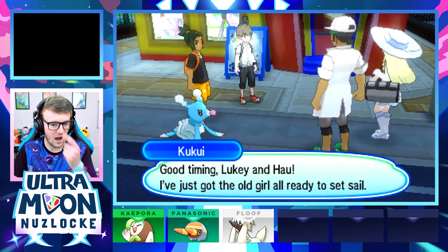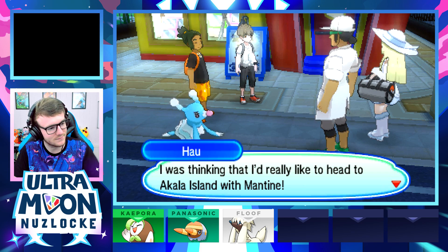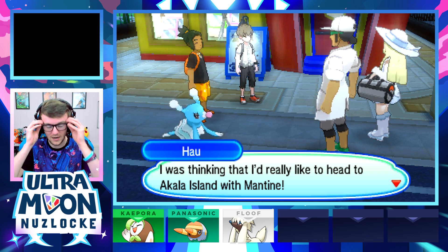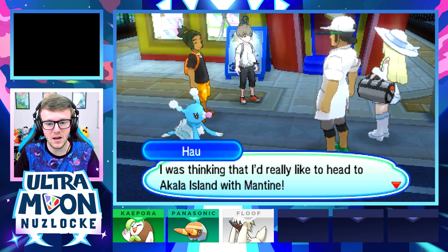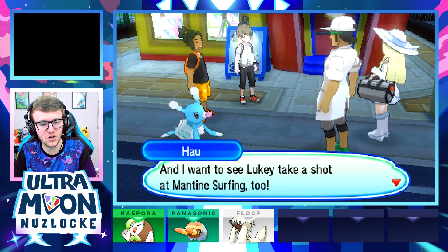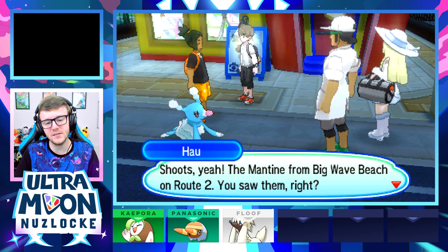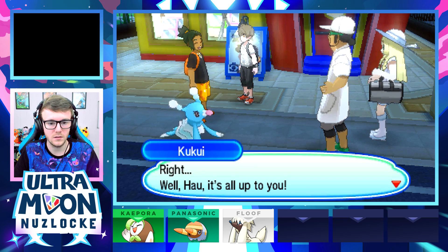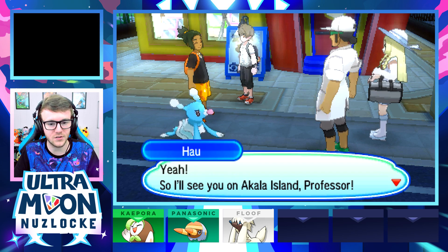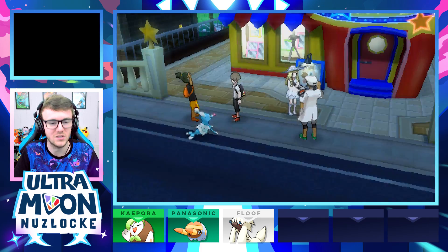Good timing — the boat is ready to sail! Professor Kukui says he'd really like to head to Akala via Mantine and wants to see Lukey take a shot at Mantine surfing too. The Mantine from Big Wave Beach on Route 2 — remember them? The island challenge is all about journeying together with Pokemon. He'll see us on Akala Island and says to meet him on Route 2's Big Wave Beach.